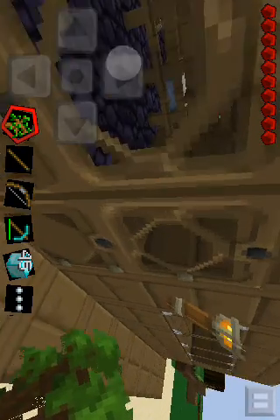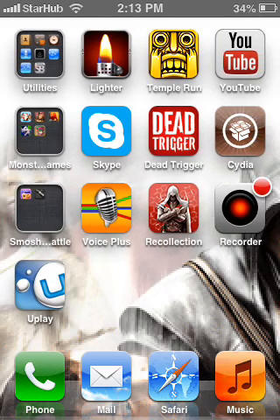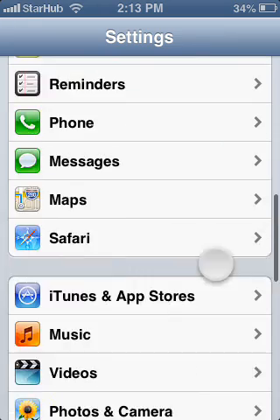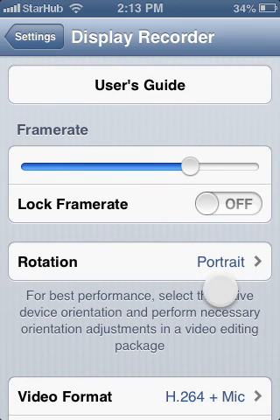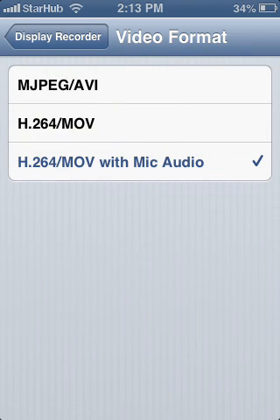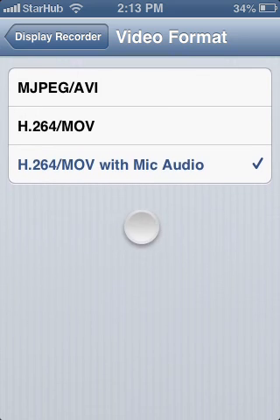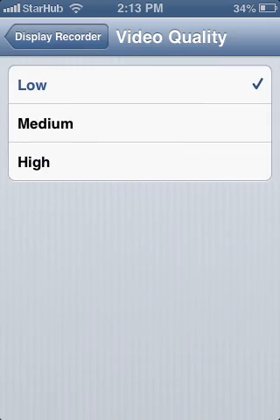Before I turn off the video, let me show you something. A lot of you guys wanted to find out how to record using Display Recorder. Even though some of you guys have Display Recorder, you can't get the sound. So I'm going to show you how. You're going to have to set the rotation to portrait, video format to H.264 MOV with mic audio — that will enable the sound. The video content must be set to low, or a bad thing will happen.